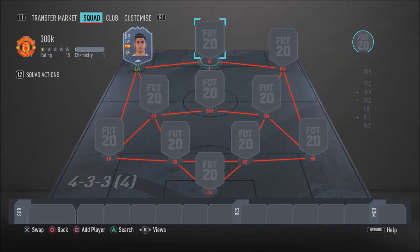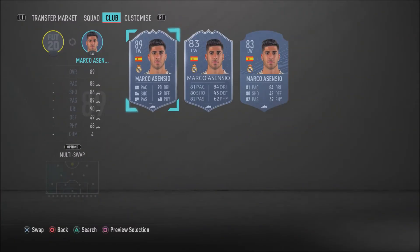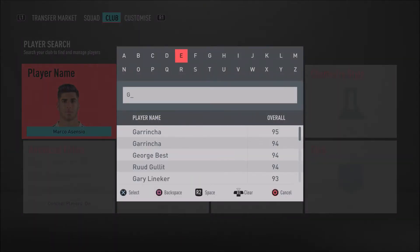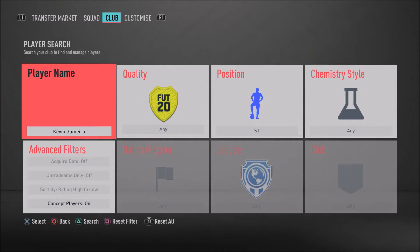As you guys can see on your screens, for this insane 300k team the formation I recommend you use is the 4-3-3-4 variation. There's also an alternative formation which I recommend as well, but I'll show you that formation once I've shown you the whole team. For now we're going to jump into the first player of this insane 300k team.